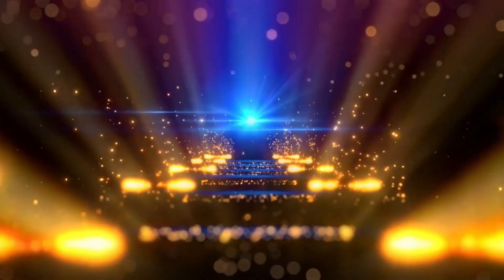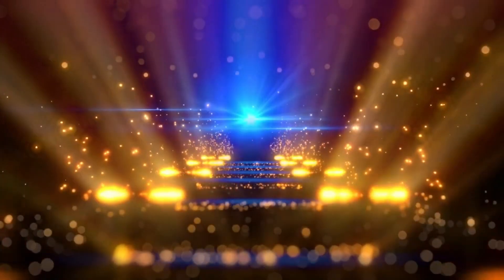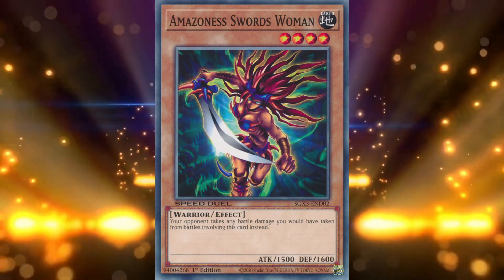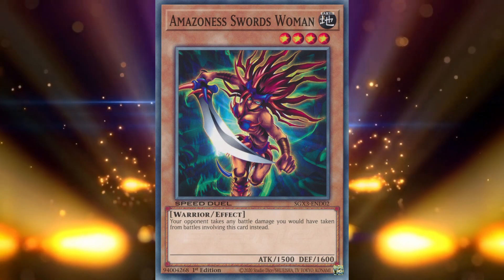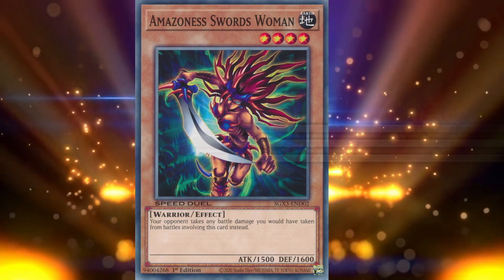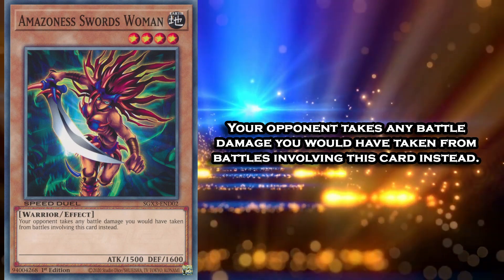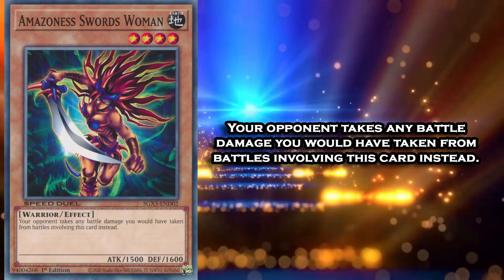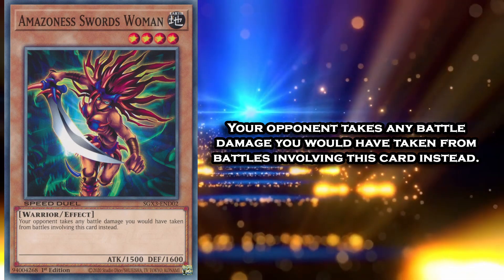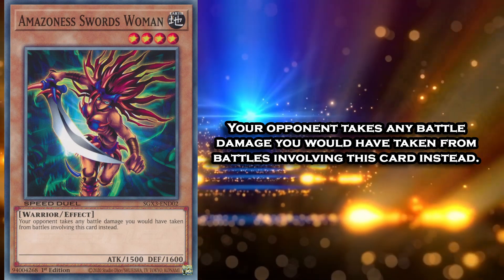We start this list with the oldest card on this list, 2003's Amazonas Swordswoman — easily the best card of the original waves of Amazonas cards. Amazonas Swordswoman is a level 4 warrior monster with 1500 attack, 1600 defense, and 1 effect: your opponent takes any battle damage you would have taken from battles involving this card.